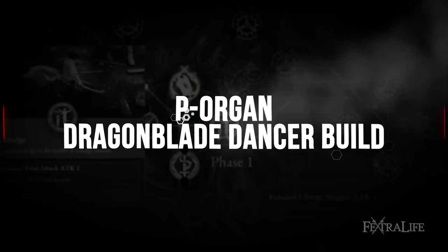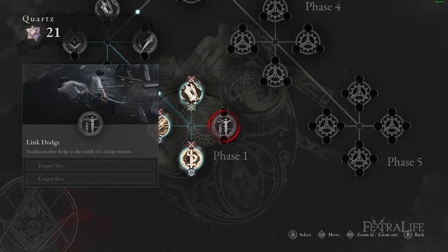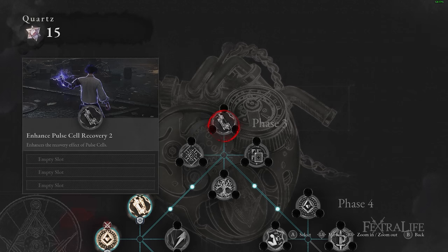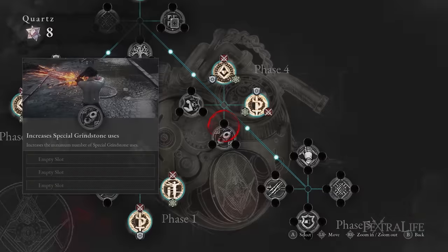The best P-organ synergy effects for the Dragonblade Dancer are: Increase Pulse Cells for survivability and sustain; Blink Dodge to dodge further from wide AOE attacks; Add Amulet Slots for more powerful amulets; Enhance Pulse Cell Recovery for further sustain; Add Fable Slots; Perfect Guard Cause Stiffness, which is useful for the heavy attack parry counterattack; and Increase Special Grindstone Uses, allowing you to light your blade on fire more often for extra damage and style points.